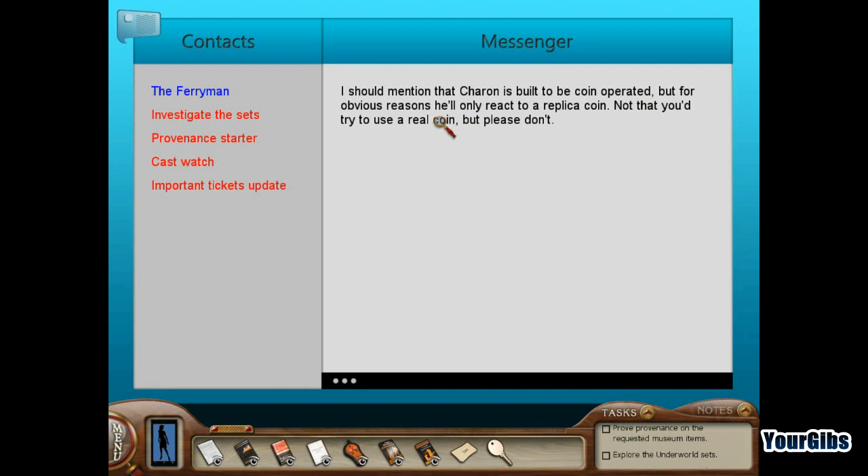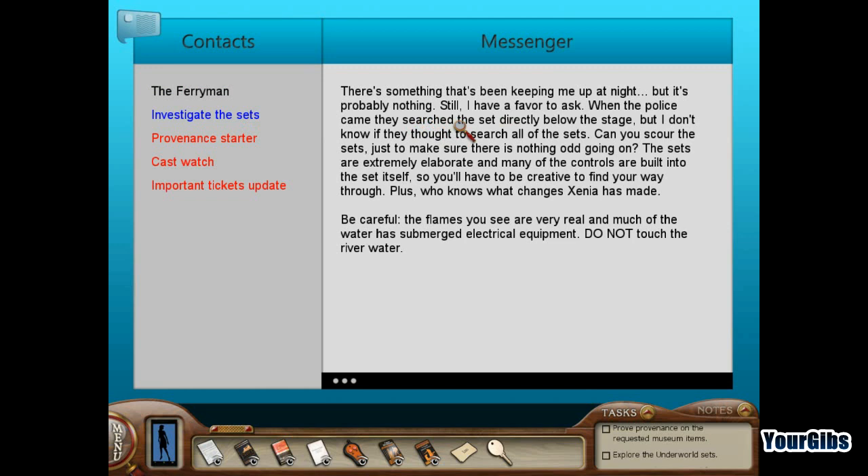The computer opens up. There's a message about the messenger and the ferryman. It mentions the chariot is built to be coin-operated but only reacts to a replica coin — not a real one. There's also a note that's been keeping Melina up at night: she wants Nancy to scour the sets to make sure nothing odd is going on. The sets are extremely elaborate and many controls are built into the set itself. Also: be careful — the flames you see are very real.